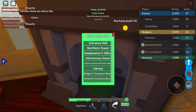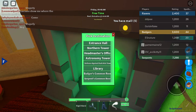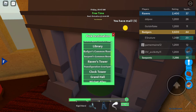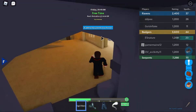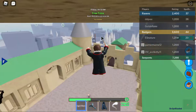So first what you want to do is teleport to the clock tower. If I can find it... clock tower. And then what you want to do is go out of the clock tower, go here, and just jump down.